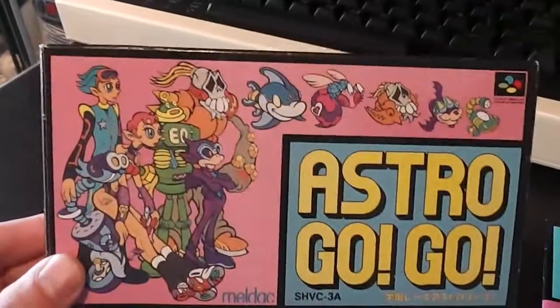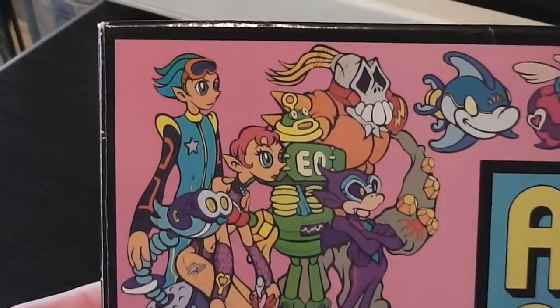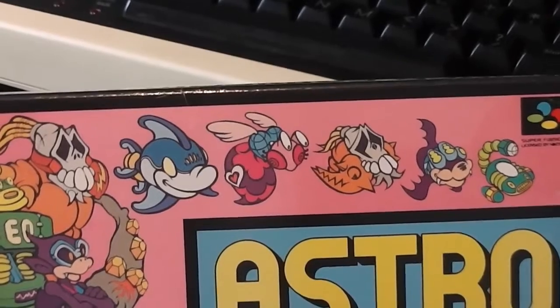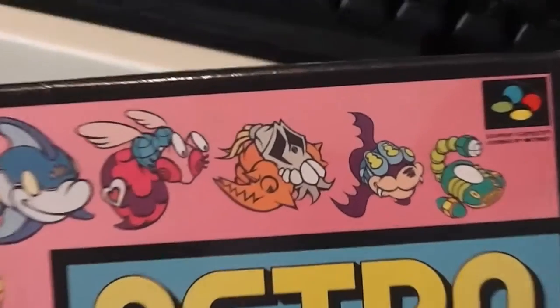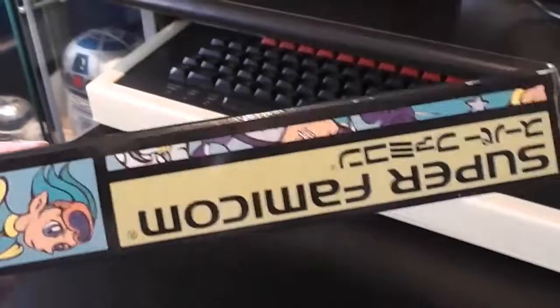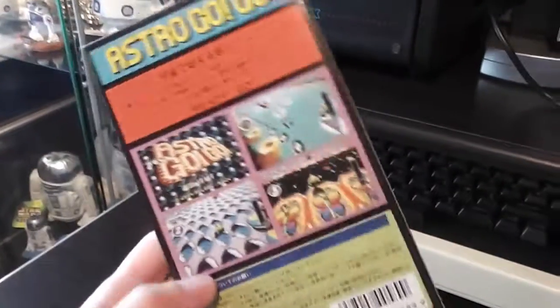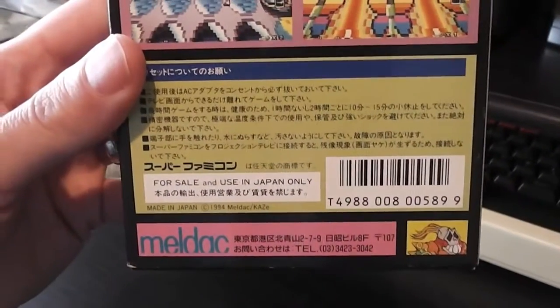The one I've got is in particularly nice condition. As you can see behind me it's very colourful — prepare for a bit of a psychedelic overload on this one. There's a close look at the cartridge. On the box you can see it says Astro Gogo with lots of cute characters on the front — these are the pilots of the ships — and various cartoony style ships shaped like animals or weird creatures. The manual is very detailed and it's also got a lot of English text in it, which is nice.